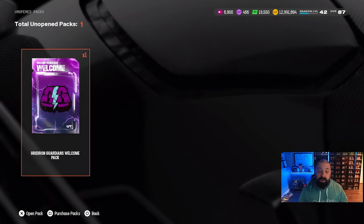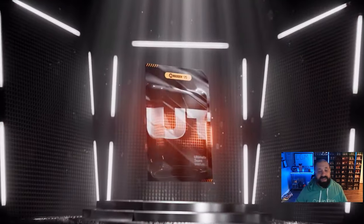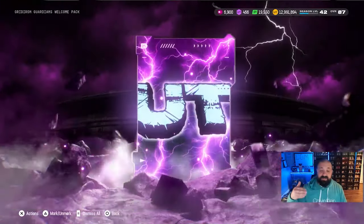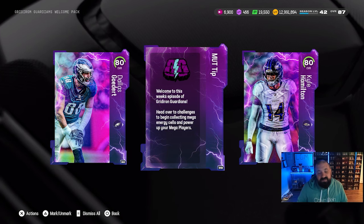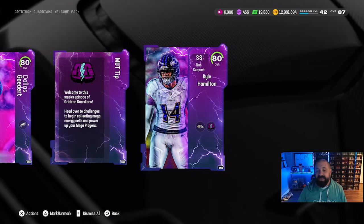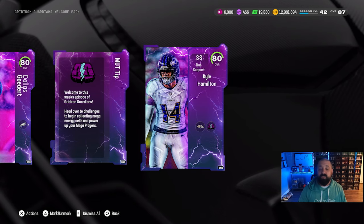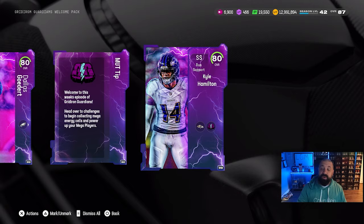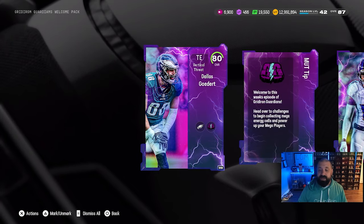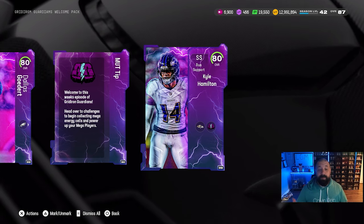We're going to start with the Gridiron Guardians Welcome Pack, which actually came out on time — the rest of the content was delayed. In this welcome pack you get two players that can potentially be upgraded all the way to a 95 overall. You get an 80 overall Dallas Goedert and Kyle Hamilton. There is also an objective in the Season 2 Field Pass requiring two of these players in your lineup, so put them in right away — tight end three on Goedert, backup strong safety on Kyle Hamilton.